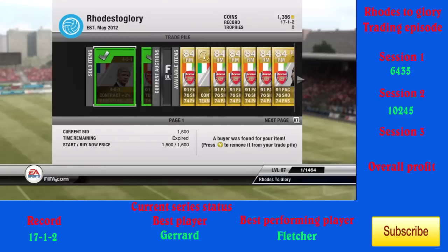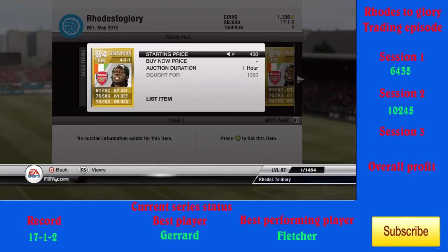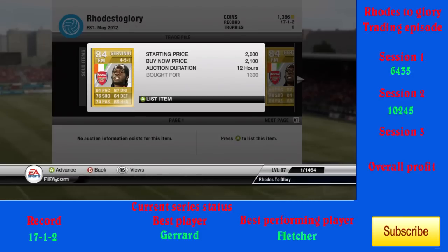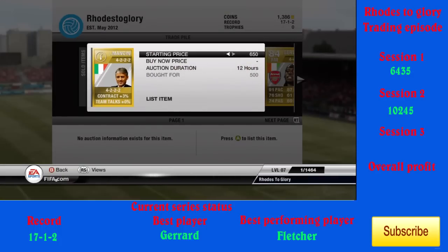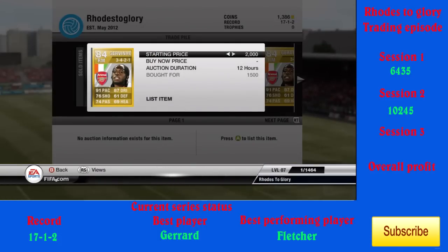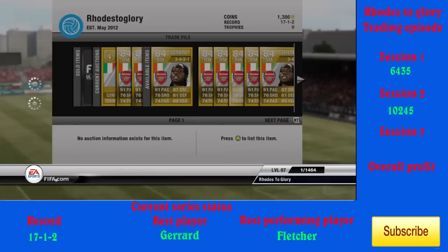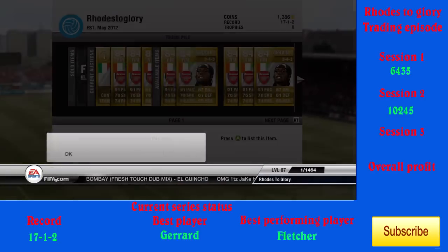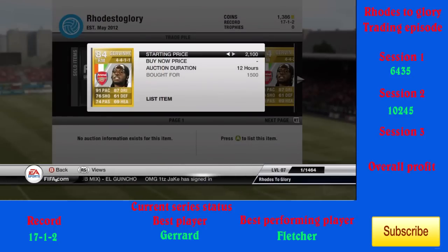For this set I'll talk about the methods I use since some people seem confused. First, the Javinio method: you buy Javinos for 1,200 to 1,500 coins, or less if you can. You should be bidding on them and looking for cheap Buy Now prices. Matter and Walcott go for around 3,000, so you're aiming to get them for around 2,000 to 2,500. If you get anything below that, you're in profit. You can do this with any player — just look at their average Buy Now, work out what you're comfortable trading with, and stick to players you know will sell for a guaranteed amount. BPL players are mostly guaranteed.